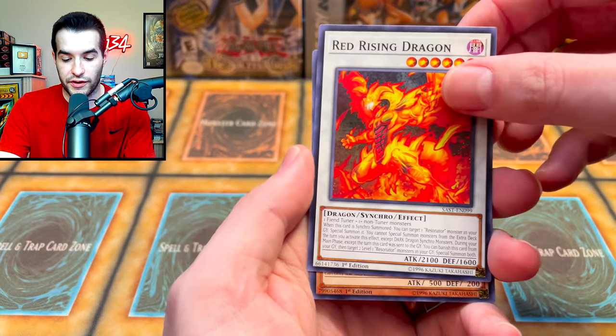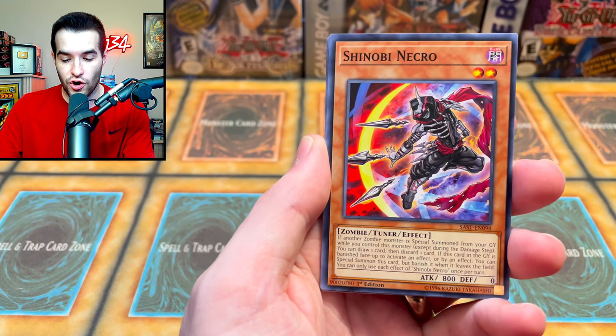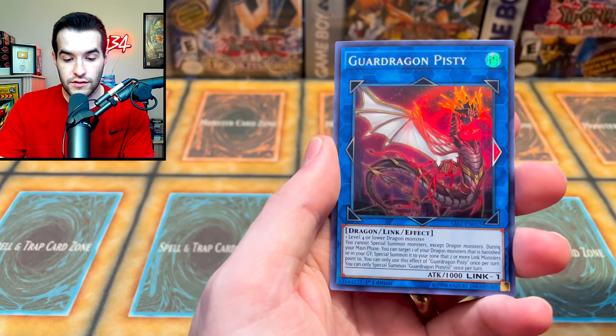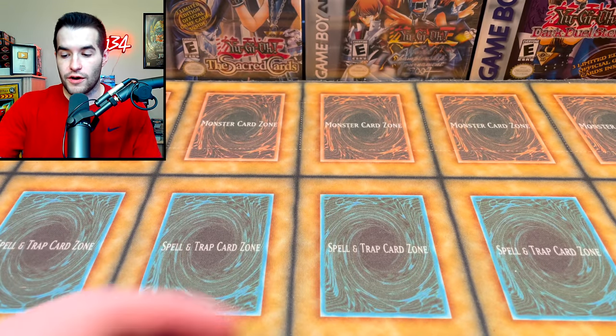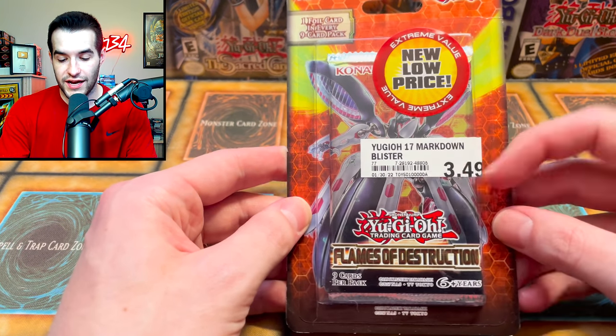We get the Red Rising Dragon, the Guard Dragon, Promenesis, the Shinobi Necro, Uni-Song Tuning, Time the Flyback, Neospace Connector, Guard Dragon — okay slow start but that's fine.